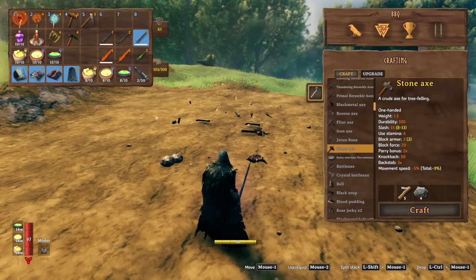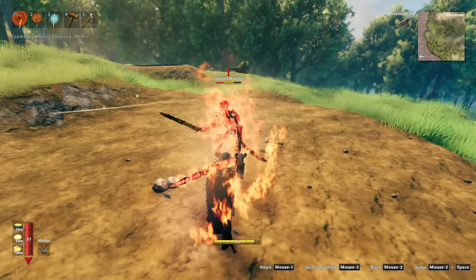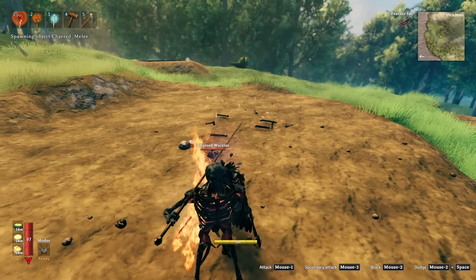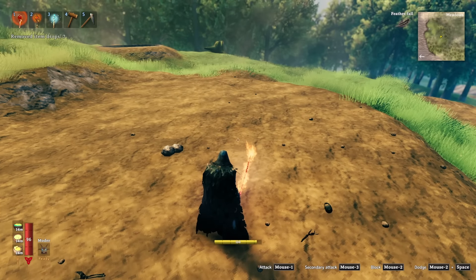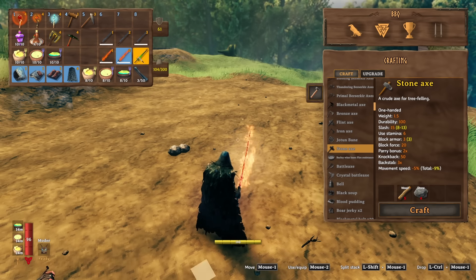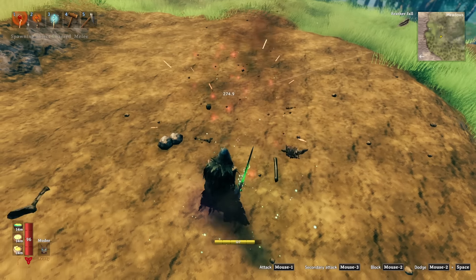In my opinion, if you're going melee you're better off with either the poison option, the lightning option — since there are things in the Ashlands weak to lightning — or just using the base version leveled up to level 3 for 147 slashing damage.